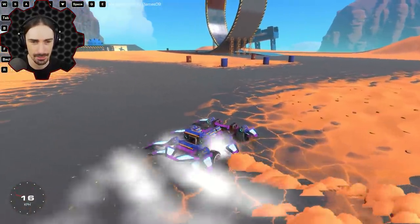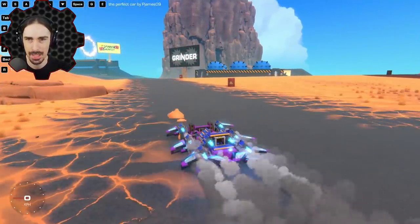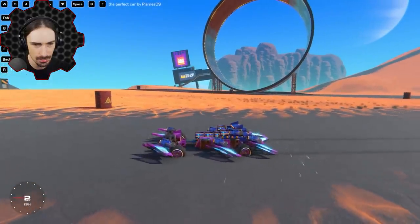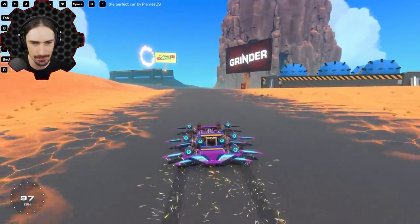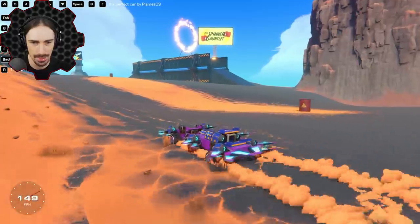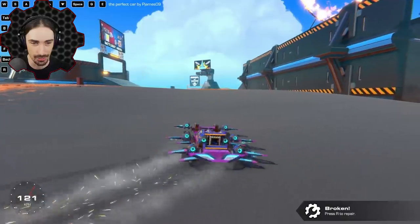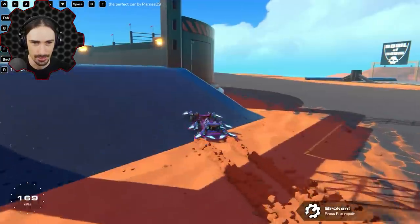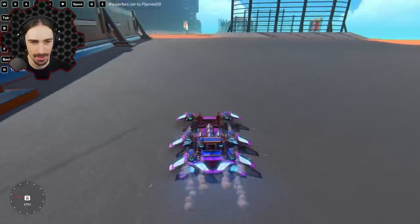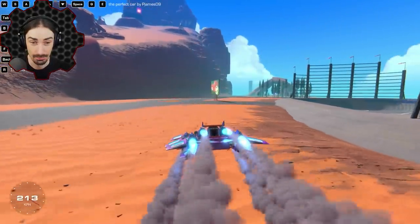I run into this problem with cars too — back-end oversteer is very difficult to fix. There's a lot of thrust on this thing. What does Q and E do? Oh wow — I get a lot of downforce now pressing that. I can hardly drive across the ground with all that downforce. That was a good crash.